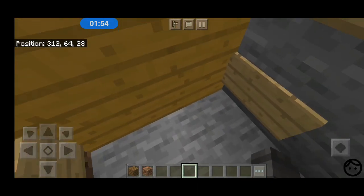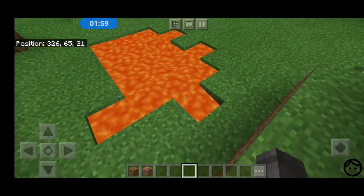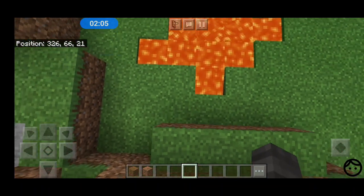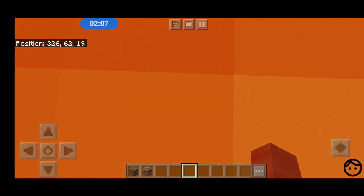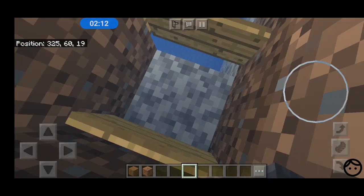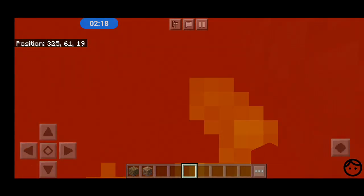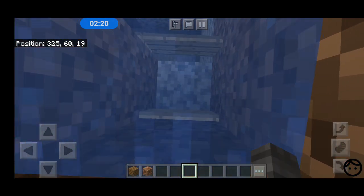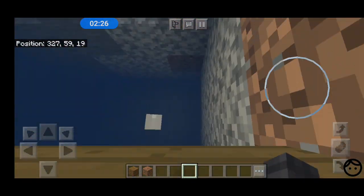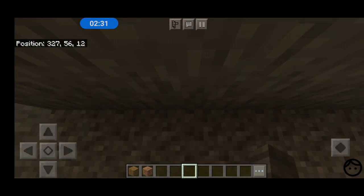The next one, which some people might know about, is this right here. If you do it correctly and jump into it — because I'm in creative mode it won't work — but if you jump into it, it will actually drop you. Then this is a secret bunker. I have actually made the secret bunker.